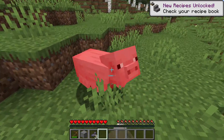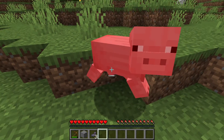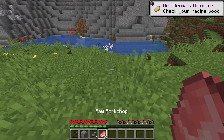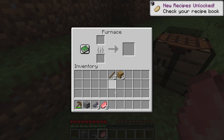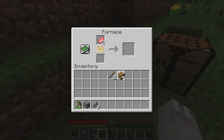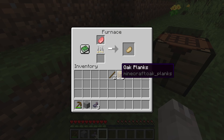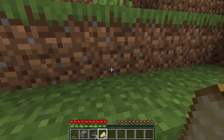Like I said, this can also be used for food. So if we get this pig here and grab its pork chops, then we can throw these in the furnace, add a little bit of fuel, and then cook ourselves some nice pork chops. As you can see, more than one item can be cooked at a time as well. So now we have some cooked pork chops, and we can eat those to regain some hunger.